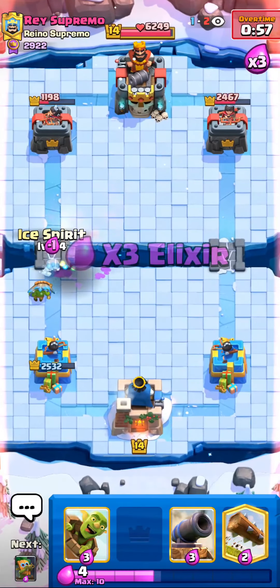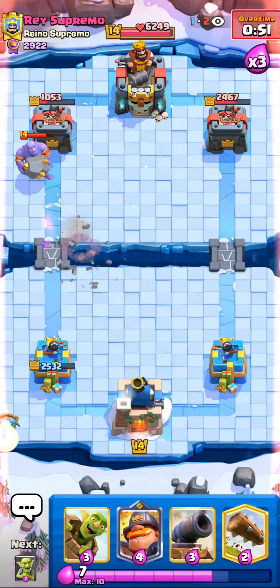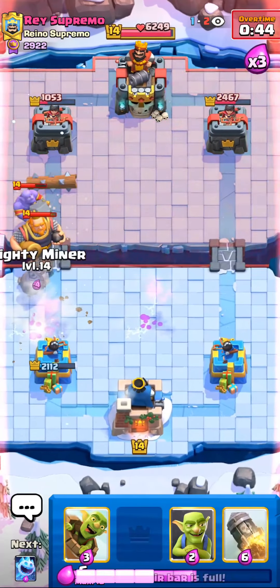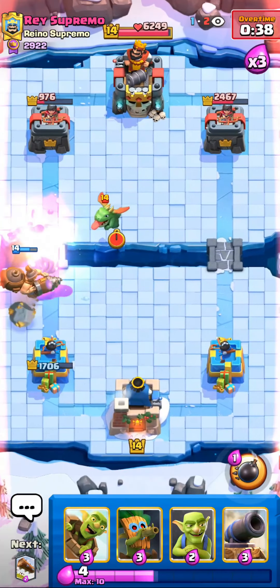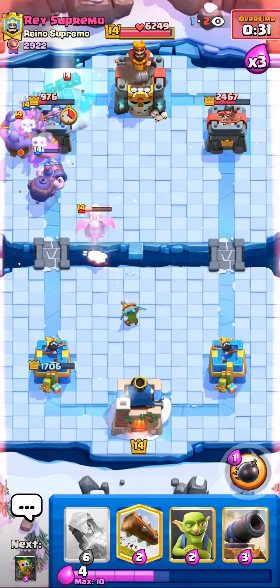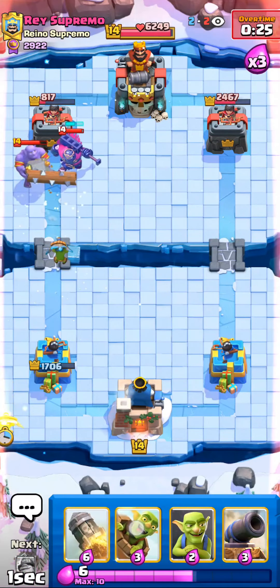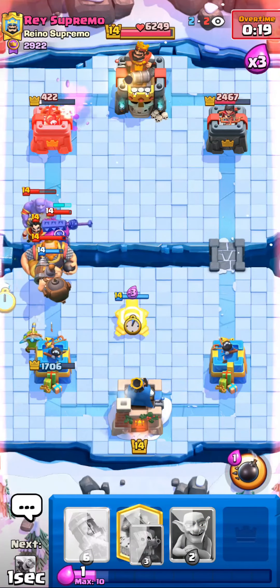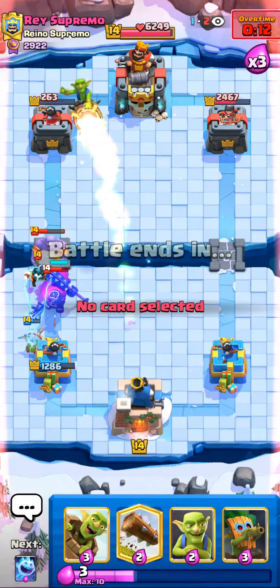Look at the value. Let's go for another push. I think I can Rocket again. I should have popped the ability there. It's going to need a 2-elixir trade — let's go. Close. Yeah, but the 2-elixir trade was the Goblin Barrel. Nice game.